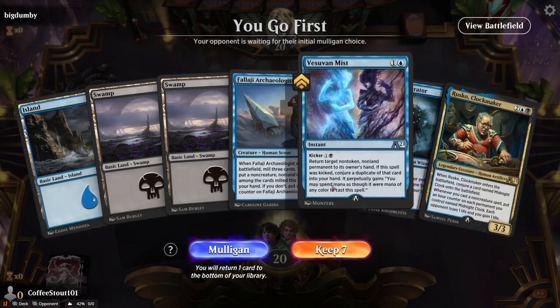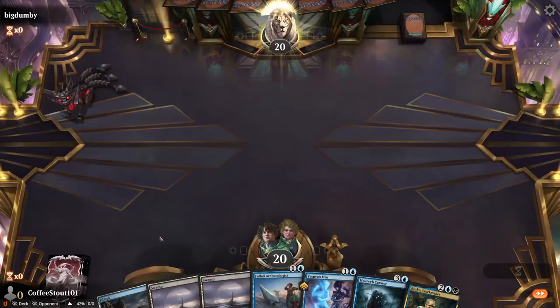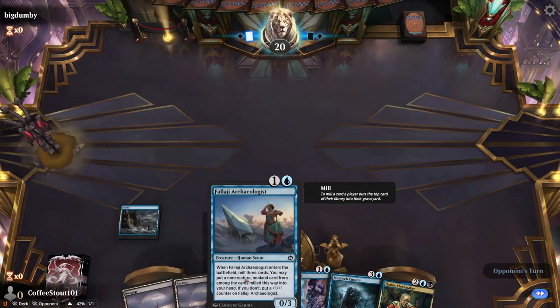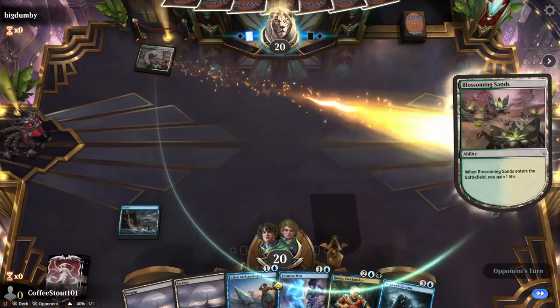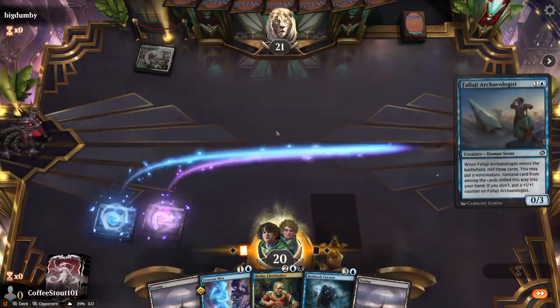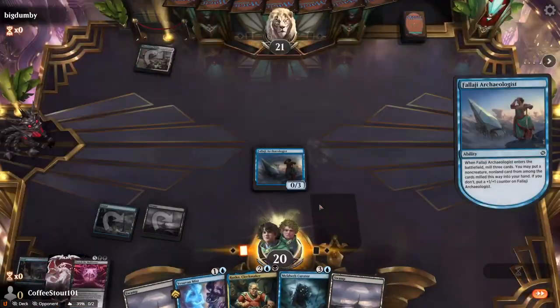Falaji Archaeologist, Vesuvian Mists, Meldweb Curator, and Rusko in the opening hand — Rusko in the opening hand is phenomenal. That's the card we want. We want him doing things early on, starting the game over a little bit fast. Hopefully not too quickly though, because we need to build up a board state.